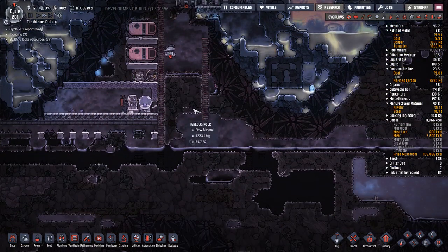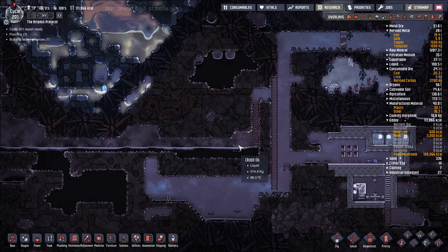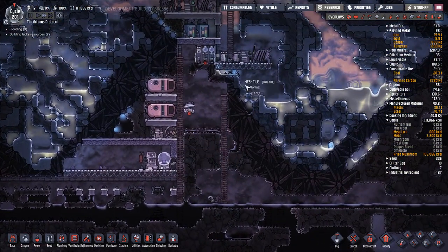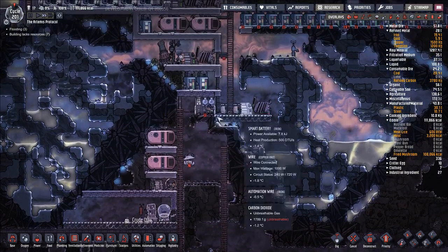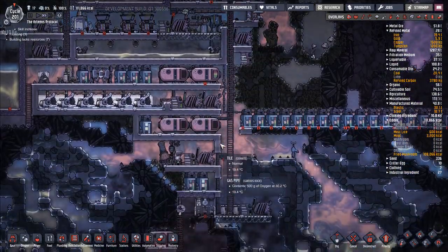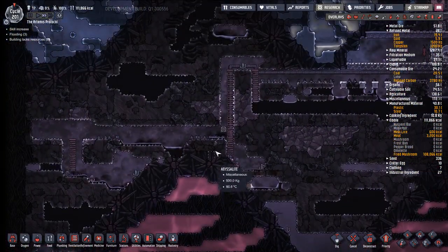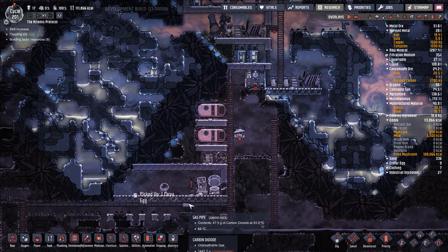We want to start thinking about setting up a second Slickster Ranch somewhere here — anywhere here is fine, really. To do that we're going to want to expand out these Atmosuit docks and things of that sort. We'll ultimately want a more permanent solution here, so for now this setup is a little bit ghetto, but it's good enough. We're going to have some wild Slicksters down here for the moment.